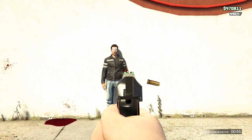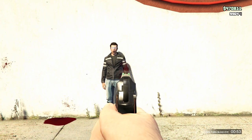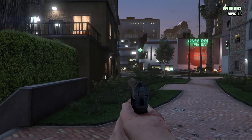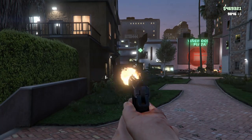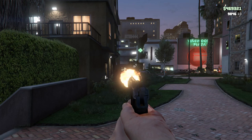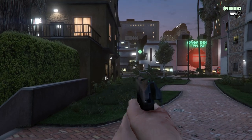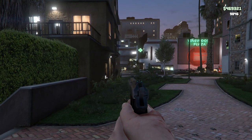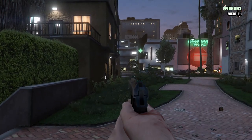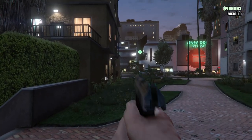If the enemy has a bulletproof helmet on, it will take 5 shots to the head. At long distance, as you can see right here, it will actually take 23 shots. So up close it will vary from about 12 to 14 shots, which is about a clip, but if you get that headshot it will be a one-hit kill unless they have a bulletproof helmet. At long distance, it can take almost up to 2 clips.